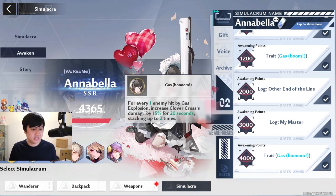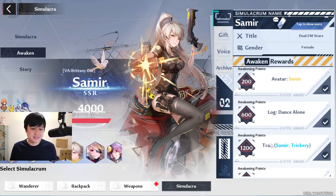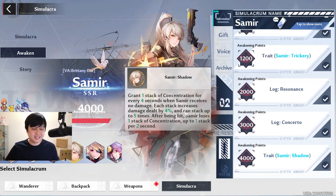For her Awakening skill: for every one enemy hit by gas explosion — only usable in blue mode — Clover Cross's damage increases by 15% for 20 seconds, stacking up to two times for 30% total damage. I would actually recommend this Awakening if you're playing the blue mode, but the Samir Awakening is still very good considering it's essentially an unconditional plus 20% damage.